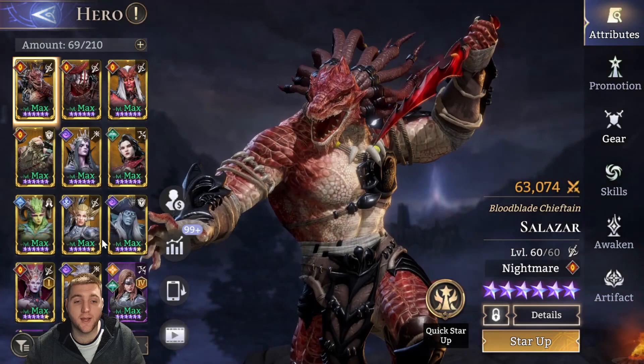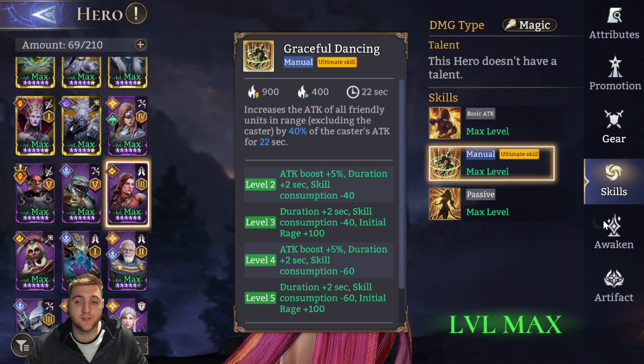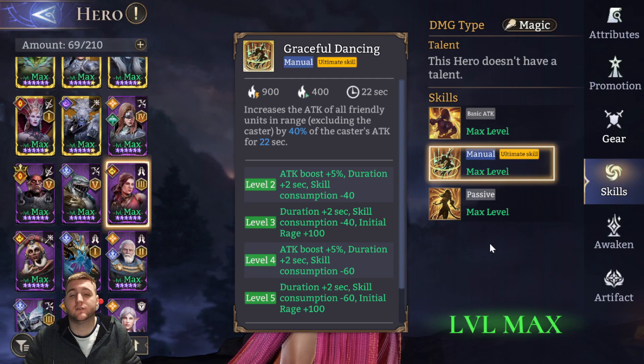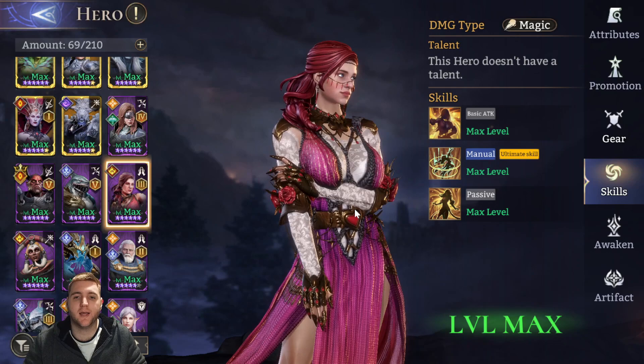At max skill, Anvita's ultimate lasts 22 seconds and boosts all friendly units within her range by 40% of her attack. If you go to her awakenings, Graceful Dancing — her ultimate — increases friendly units' attack by 20%. That is 20% of their own attack, which is the big increase. Obviously 40% of her attack is good, but 20% of their own attack for legendary fighters like Zillotu and Salazar is going to be a lot better — it's additionally applied. So that's a massive chunk. Solo healing with Anvita is one of the harder milestones, but once you get it, the gains are very rewarding.